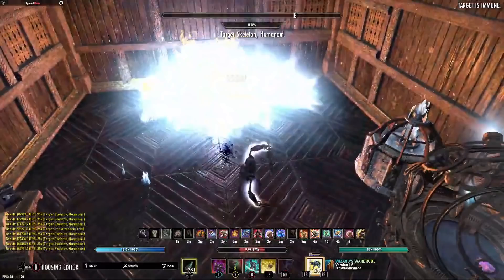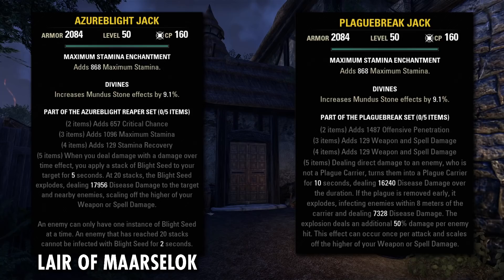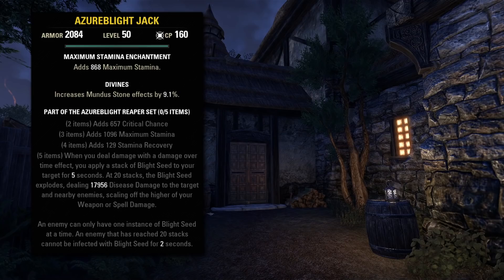So the sets he is using here are Azerblight Reaper from the DLC dungeon Lair of Marsalach, and then Plague Break, which is a Rewards for the Worthy set that you can get through PvP or purchase off of a guild trader. So the way that Azerblight works is that it puts a debuff on the enemies that stacks up with each dot tick that they receive. Once they hit 20 ticks, they explode, damaging them and all nearby enemies. Since this can apply to all of the enemies in the area, like we saw in Candy's video, this can really set off a chain reaction where there is a ton of damage going out at once.